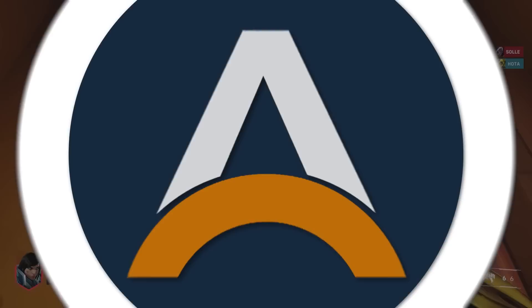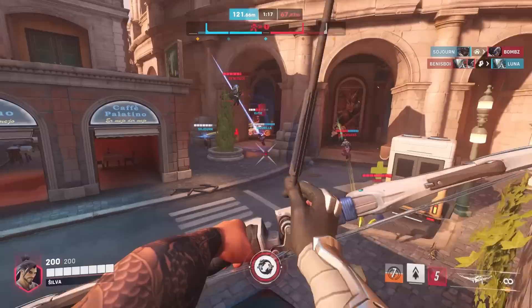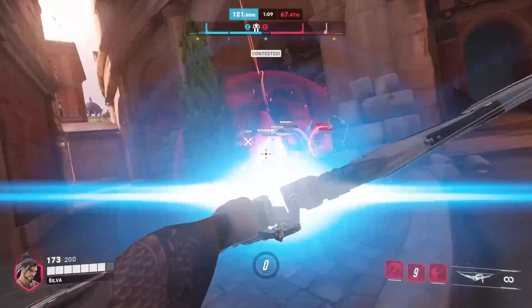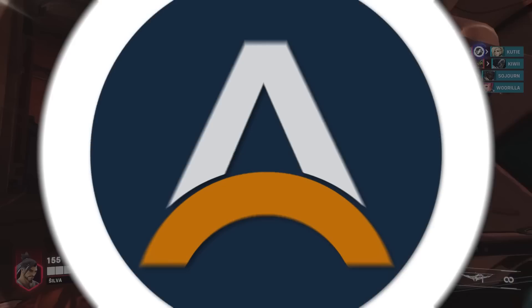Next we've got Torbjorn, and I'd recommend Hanzo as a strong counter. You can very easily poke out Torbjorn's turrets with Hanzo's arrows, and if you ever find yourself in a duel, you should be able to use the burst from your Storm Arrows to come out on top. Just don't get caught off guard by the extra HP he gets from Overload. In general, you'll likely be keeping Torbjorn at range since you can use verticality to keep yourself at an advantage.